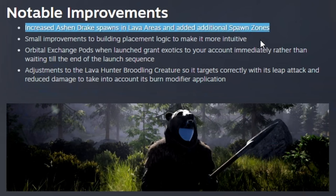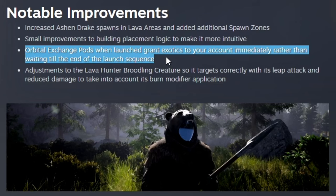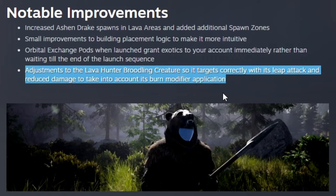Notable improvements this week: they've finally increased the ashen drake spawns in lava areas and added additional spawn zones. Small improvements to building placement logic to make it more intuitive. Orbital exchange pods now grant exotics to your account immediately rather than waiting till the end of the launch sequence, so once you launch exotics into orbit you get them immediately.